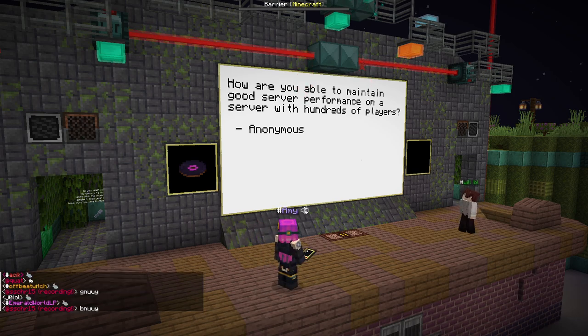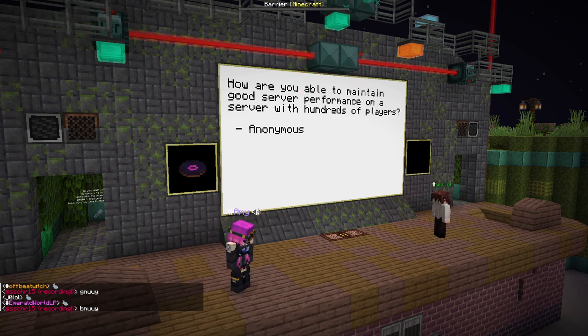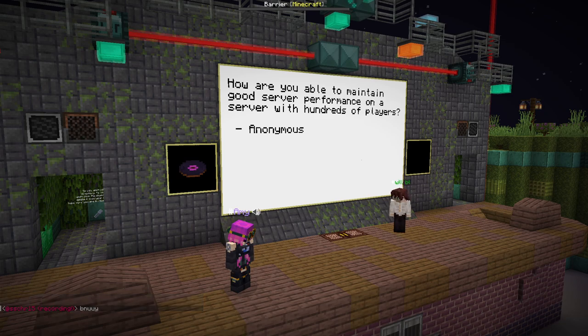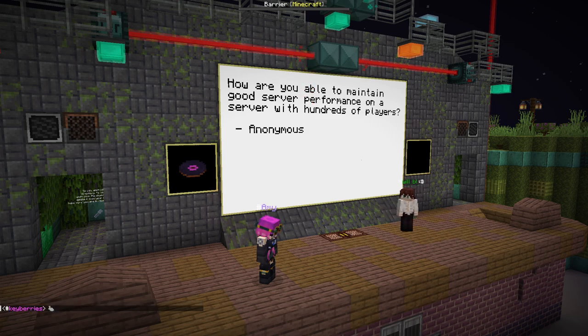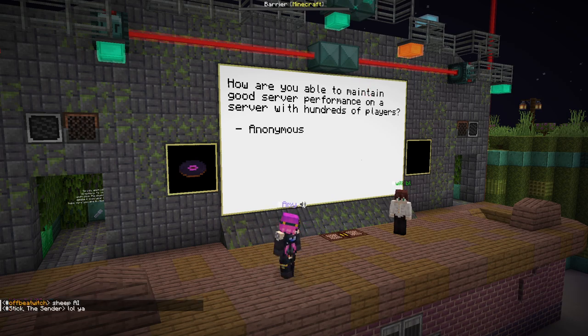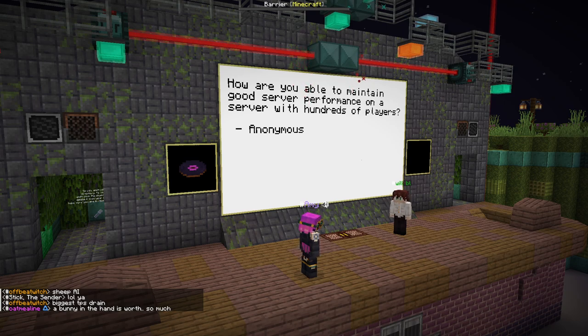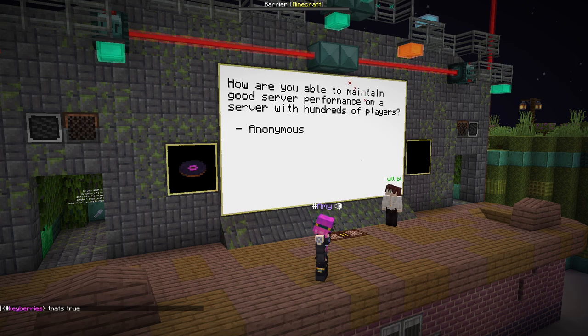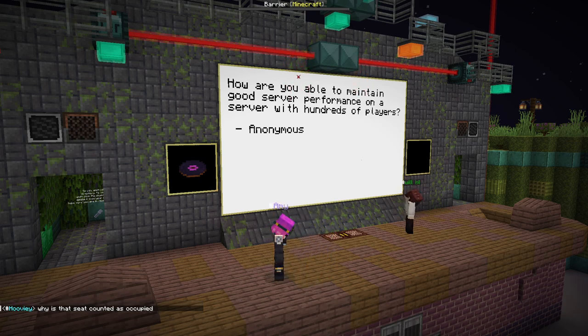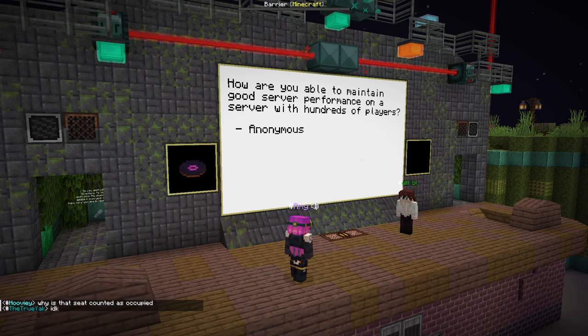Q: Are you able to maintain good server performance on a server with hundreds of players? Well, that's a bit of a challenge. The servers do experience a good bit of lag. We do remove certain vanilla features—for example, random tick speed is turned down or off at times because it is a major TPS strain. Villager AI is one of the worst things, especially when players start making villager farms. Any mob with brains bogs down the server, so we tend to disable those either with game rules or just entirely. Some events have had people with the ability to grow crops with an ability, so you didn't need random ticks. Usually there are some game mechanics which are reduced to help performance.